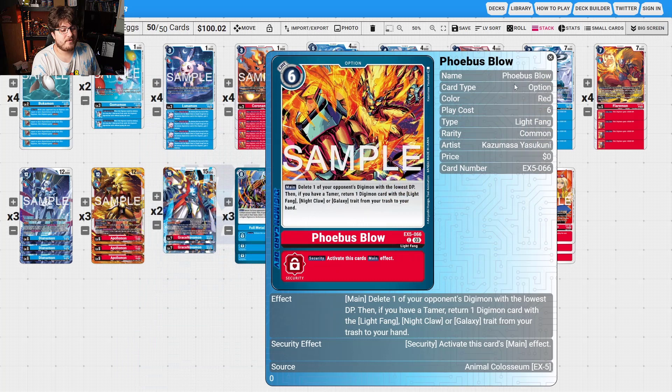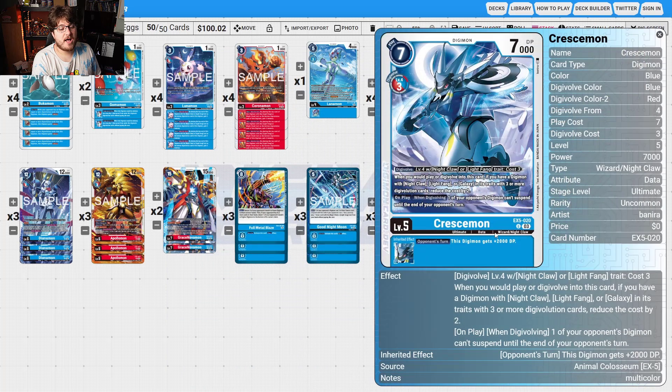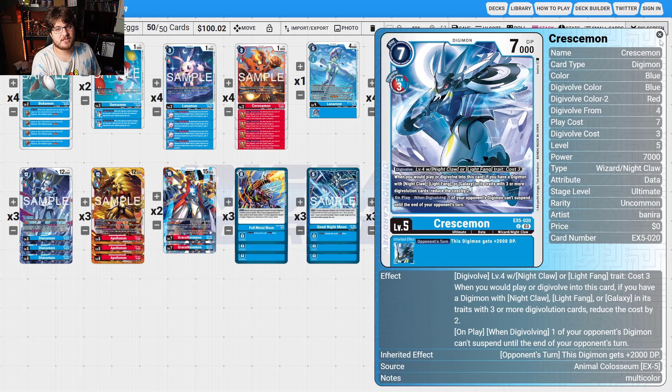Good removal with BBS Blow, and locking out with Goodnight Moon — you can use CrescentMon to prevent your opponent from suspending, swinging, or blocking, so a lot of good comes through this. DianaMonoStrip sources help keep the tempo going. I'm excited to see where this deck goes. BT-EX5 really underwhelmed this deck, but I think people just haven't figured out how to build it to break it yet.